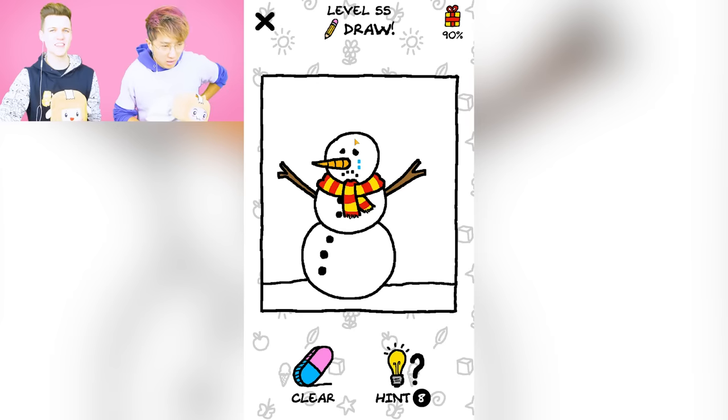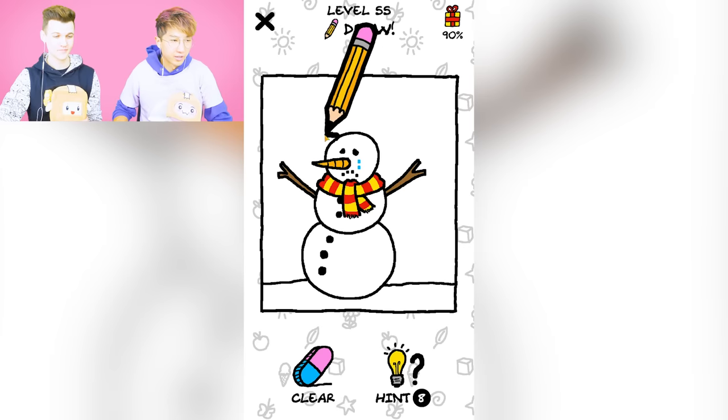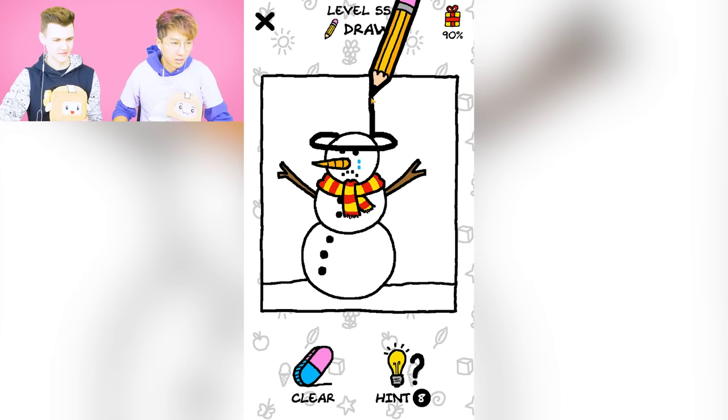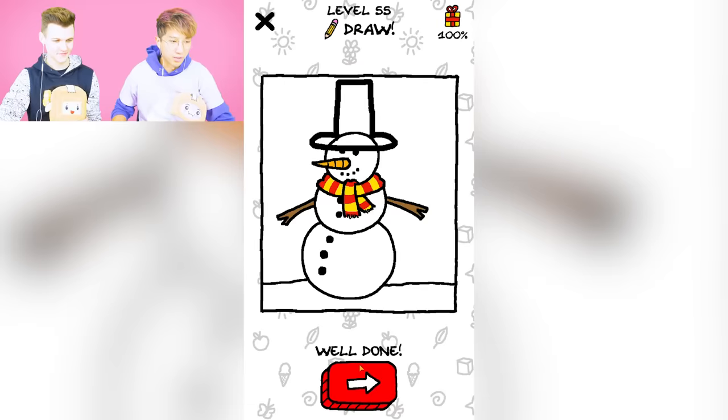This snowman needs one thing — that's a hat. Guys, this is my time to shine and draw a really lit hat. Oh, that's amazing, wow. I have a hat like that. It's really cool. Awesome. Adam's jealous.